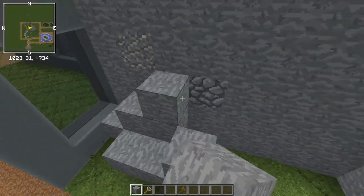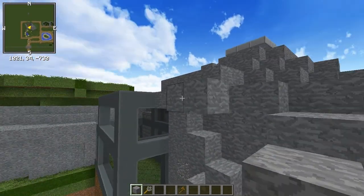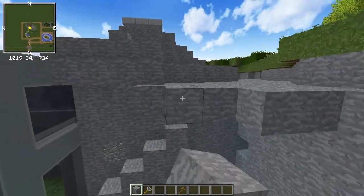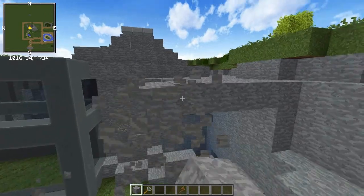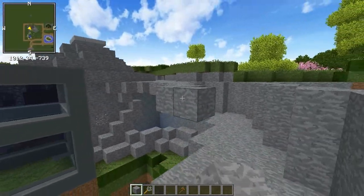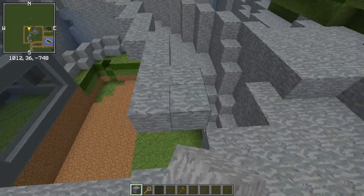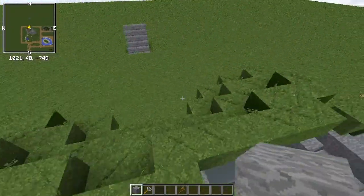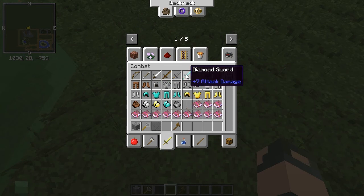I'm going to do this just because, why not. We're not going to do the skylight in this one — this one will not have a skylight. It won't really need one — I think it'll look a lot cooler, especially when we put shaders on for the final look at the exhibit. Is that the slime out here? I swear, I have no idea how these guys are spawning.